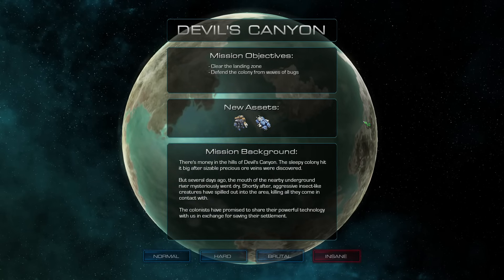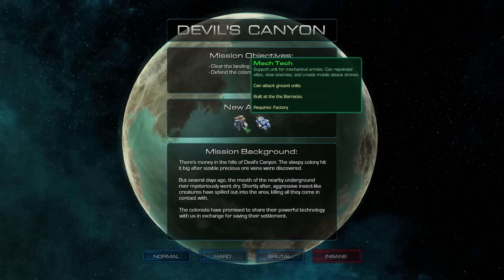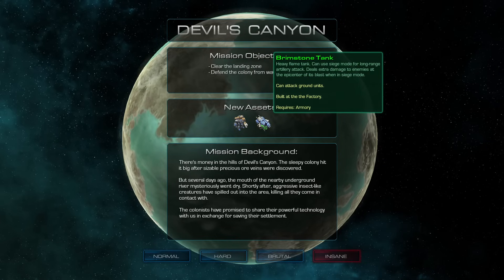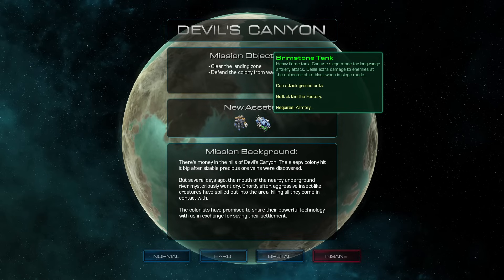Clear the landing zone. Defend the colony from waves of bugs. Mech Tech can rejuvenate allies, slow enemies, and create mobile attack drones. It requires a factory but is built at a barracks. Brimstone tank — flame tanks. Can use siege mode for long-range artillery attacks, dealing extra damage to enemies at the epicenter of its blast when in siege mode.